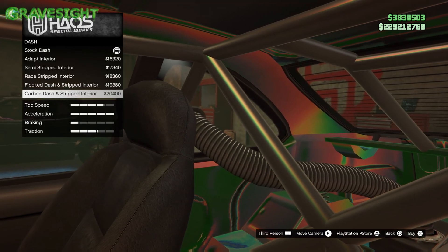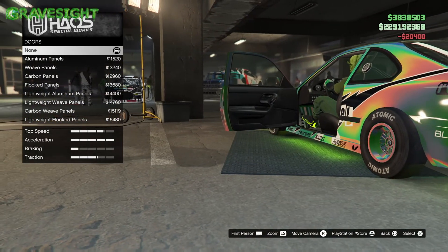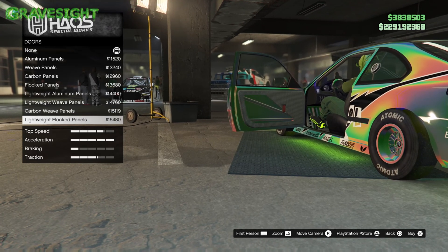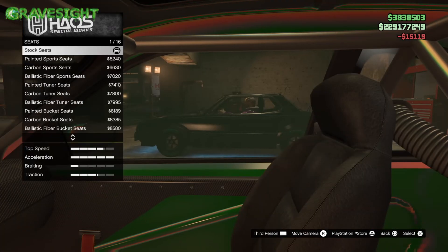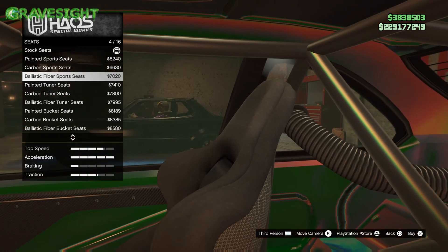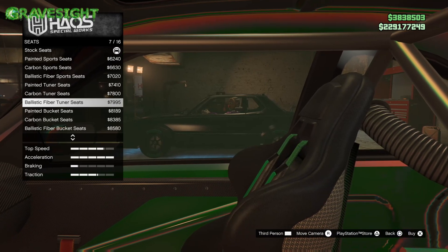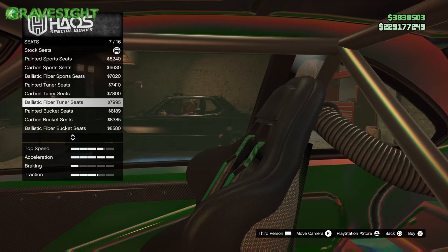For interiors you can see a wide range of varieties, although it's a little difficult to see when I'm in first person like this. Same with changing the seats. You can also do the doors. I want something with those green straps for the seats — these kind of look like gaming chairs instead of car seats, but we'll pick one.